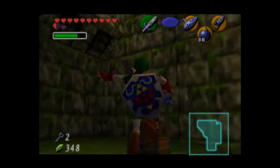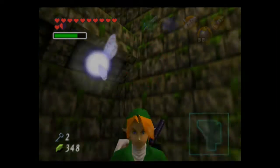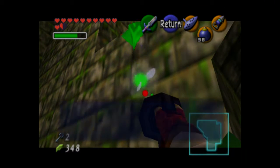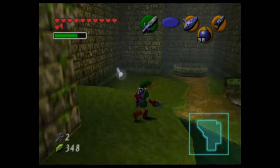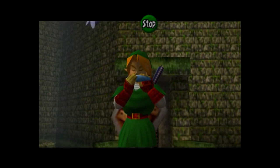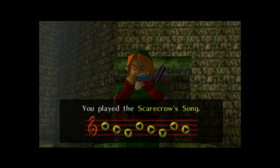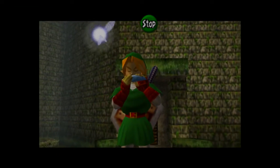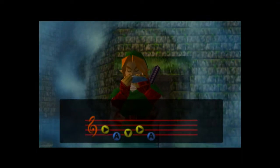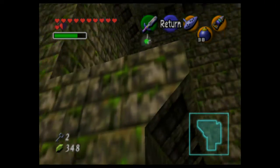I can get across using this. Careful to hookshot it on this face or else you'll slide off. I got a heart. Skulltula number three — I already got three. I'm being very generous here. I'll try it one more time, and if it doesn't work I'll try the Song of Time, and if that doesn't work I'll just move on with my life. It's nothing — you are going to bother me this whole dungeon, aren't you?